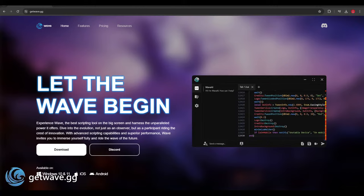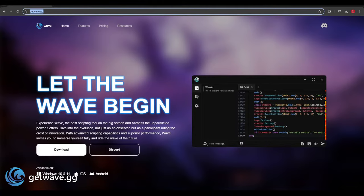Welcome to the stream. We just released our Windows executor — it's called Wave. Let me fix the microphone. You guys can now hear the desktop audio. I'll be showing you guys everything about it, like the decompiler, multi-inject, and everything in this stream. You can go download it in the description — the link is getwave.gg, it's in the description.